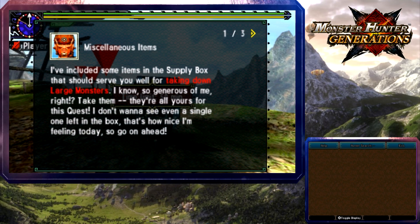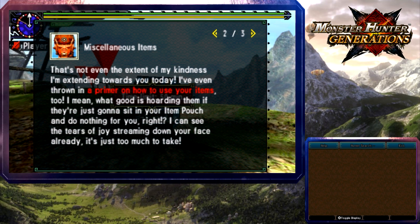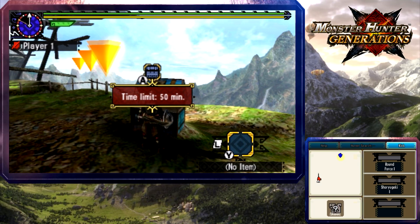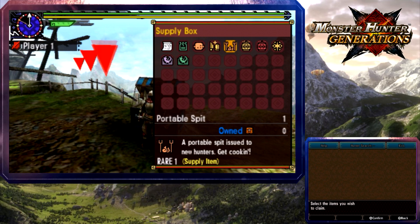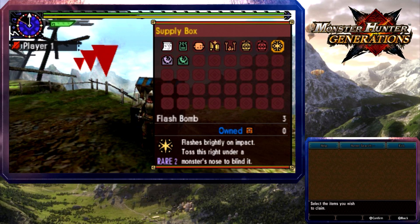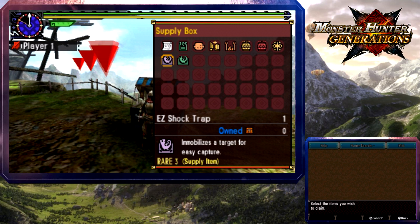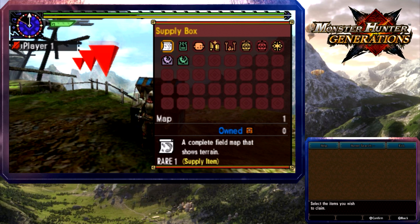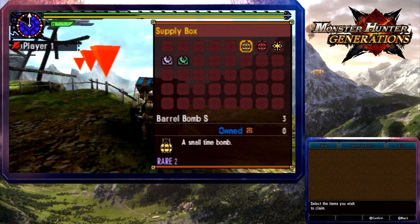Free loot — let's grab from the supply box. We've got: a small barrel bomb and a powerful bomb triggered by external physical impact, a flash bomb that flashes brightly on impact to blind a monster, a complete field map, a trap tripped by heavy weight. Taking it all — oh dear, that is a lot of stuff.